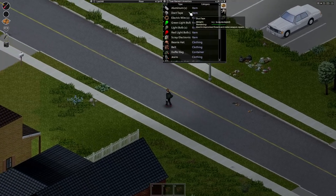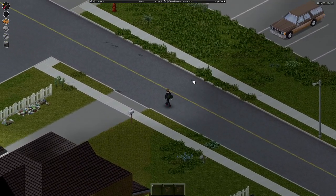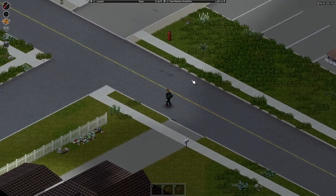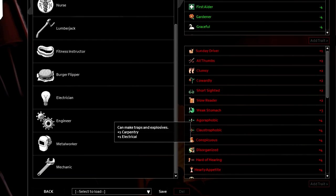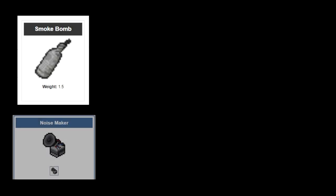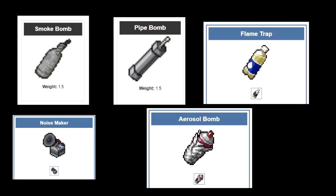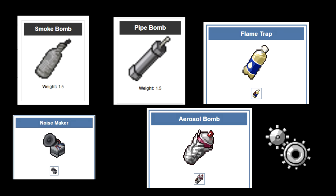Now that you have those materials, let's talk about traps and explosives that are supposed to be combined with electronic components. You may have noticed there is an engineer occupation that unlocks traps and explosive knowledge. Currently there are five available traps: the smoke bomb, the noisemaker, pipe bomb, fire bomb and aerosol bomb. Without the engineer occupation you can only craft the non-lethal traps — the smoke bomb and the noisemaker — by finding the magazines scattered around the world. There are only two of them for each trap. With the occupation you have all traps unlocked, both lethal and non-lethal.